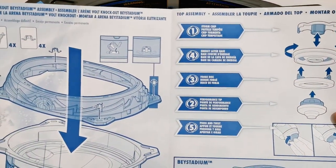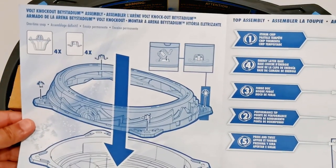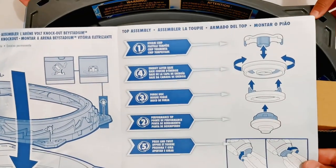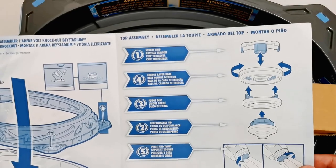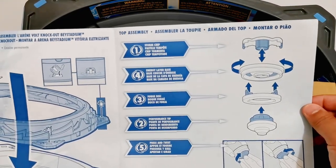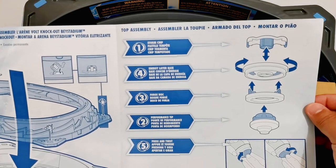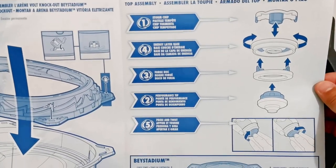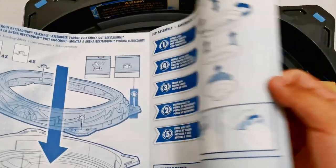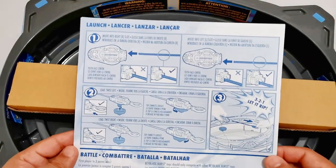Here is how you put it together — the Bolt Knockout Bay Stadium Assemble Guide. And here is the Beyblade guide: Storm Chip, Energy Layer, Base Forge Disc, Performance Tip or Driver. Then you just need to press and twist.